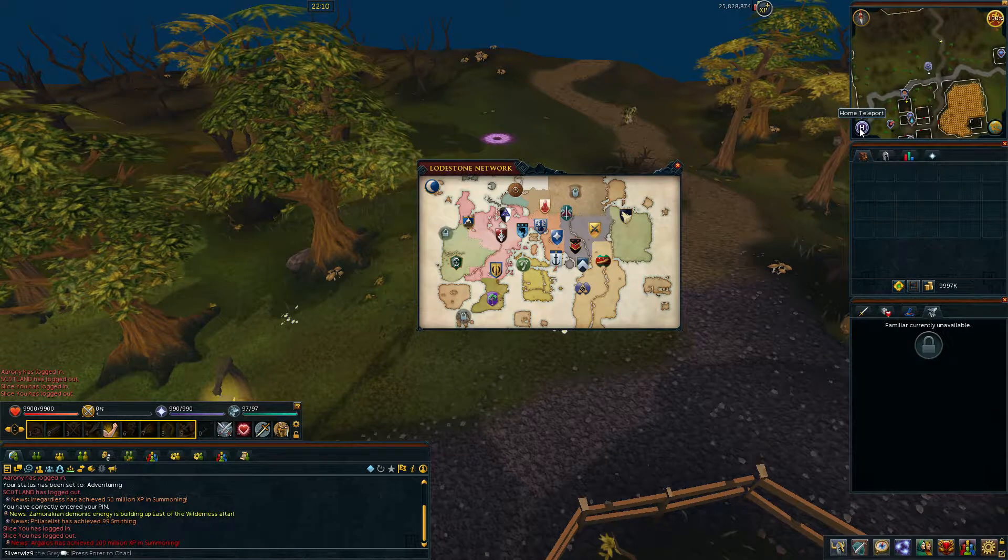I don't have quite all of them unlocked yet, but eventually. We have Prifddinas, Lunar Island, Burthorpe, Yanille, Edgeville, Al Kharid, Port Sarim, Varrock, Falador, Canifis, Lumbridge, Bandit Camp, Tal Valry, Ardougne, Seers Village, Catherby, Eagles Peak, Tirannwn, Oo'glog, Karamja, Wilderness Volcano, Fremennik, Prifddinas, and Ashdale.